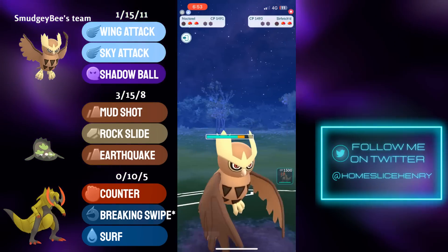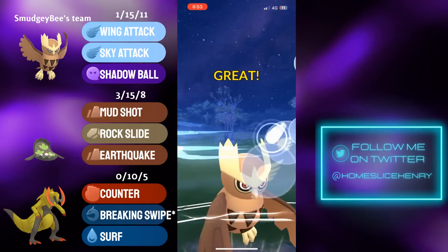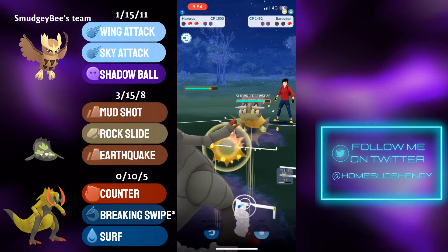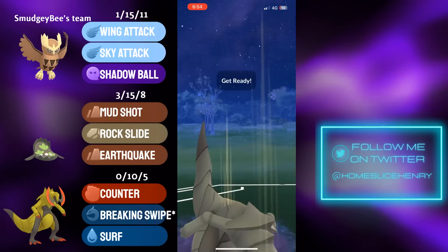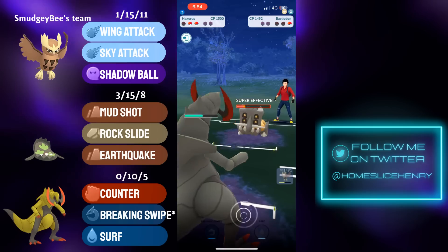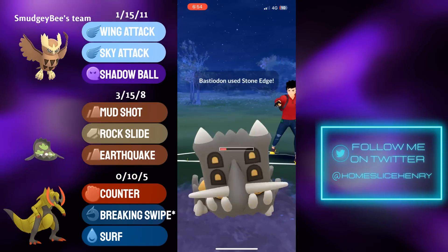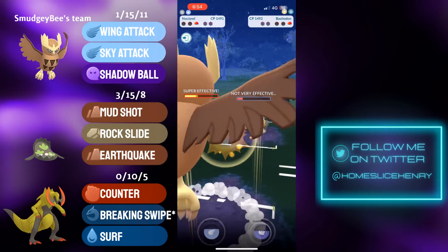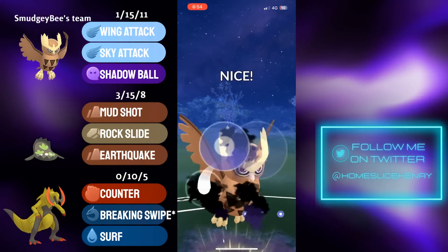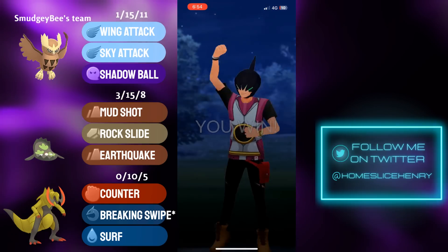In comes the Noctowl into the Sirfetch'd. Sirfetch'd firing off a Night Slash — we do not see the boost. Sirfetch'd not gonna make another charge move. Noctowl going for the Sky Attack — that's gonna KO the Sirfetch'd. In comes a Bastiodon. This is unfortunately a situation where Breaking Swipe is not helpful, but Surf is very clutch. Surf will get the Bastiodon low, and Haxorus put up a heck of a fight in the Zero Shield. Now you can just send in the Noctowl, make the Sky Attack — or actually go for the Shadow Ball. Yeah, it's probably not Sky Attack range — need the Shadow Ball. Shadow Ball to KO the Bastiodon and get the win.